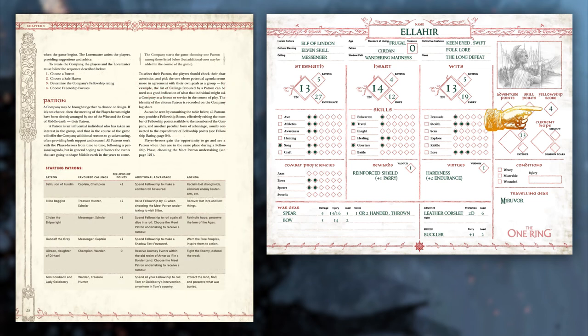There are 6 patrons included in the core rules, and they each come with different bonuses. A safe haven is where players will return to in between adventures. More patrons and safe havens can be added as your company explores the world.